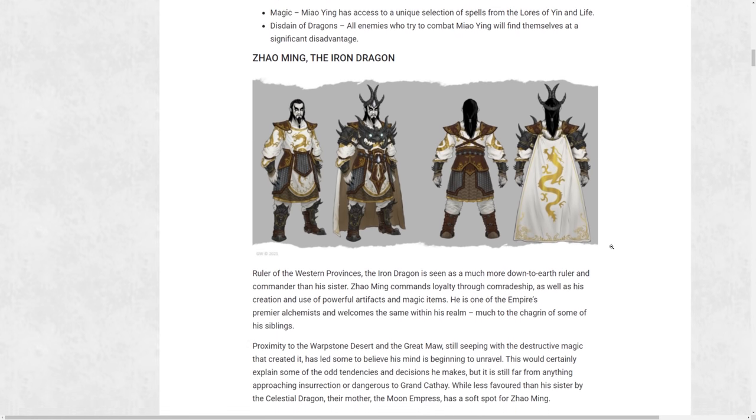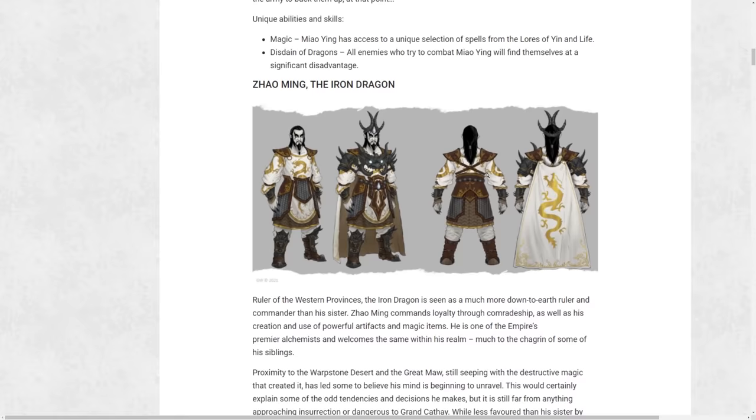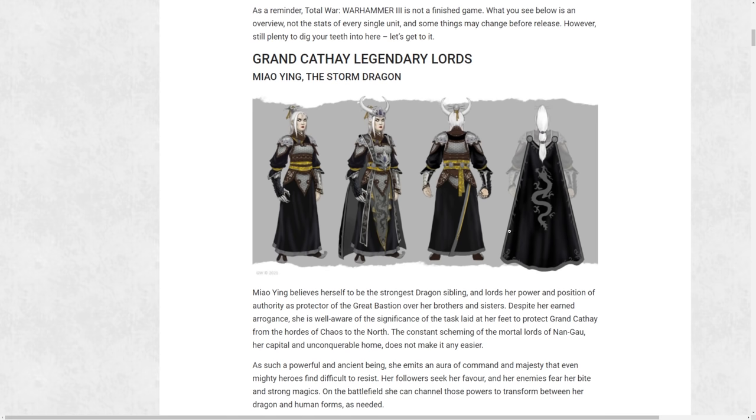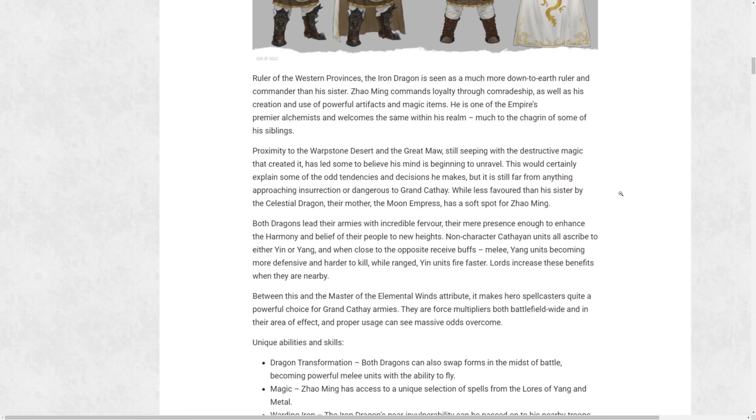Zhao Ming seems like the cooler of the two — he has a lot more mechanics around him and a richer story. His proximity to the Warpstone Desert leads into his obsession with alchemy. He is one of the Empire's premier alchemists and welcomes the same within his realm, much to the chagrin of some of his siblings. I would imagine that gives him an innate bonus towards the recruitment of alchemists in his campaign, and probably something too with the Wujing War Compass, maybe an artillery focus.